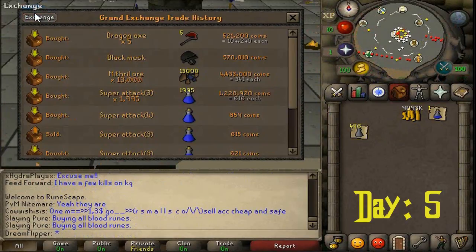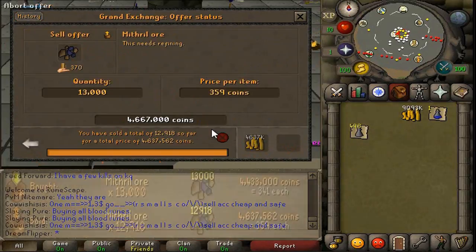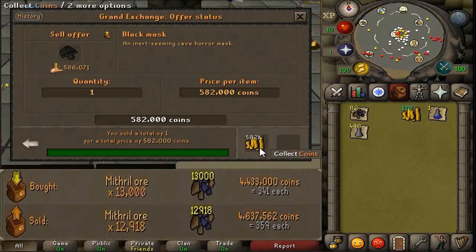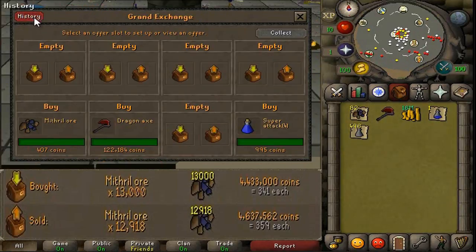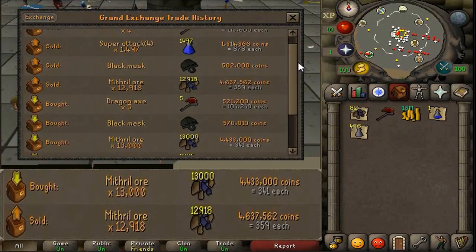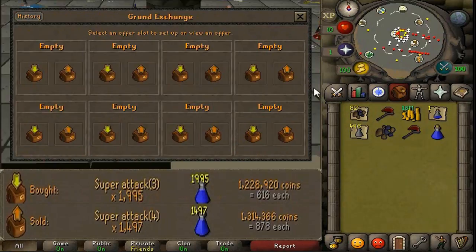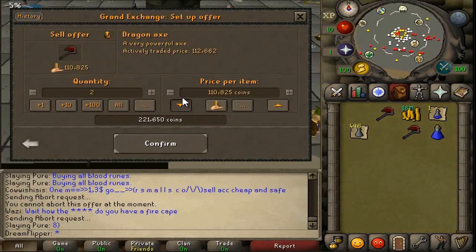So the flips are in. The real hero here is the Mithril Ore — we didn't really make money on anything else. Surprisingly, the Mithril Ore we got an 18 GP margin on, and 13,000 of those gives us 234K, which is insane for how quickly this item is traded. It only took an hour to flip and we got 234K — definitely give Mithril Ore a shot while the margin is still like this. The Black Mask we broke even on, selling it back for 582K. We also flipped a Super Attack Potion for 84K. So in total we made about 325K.